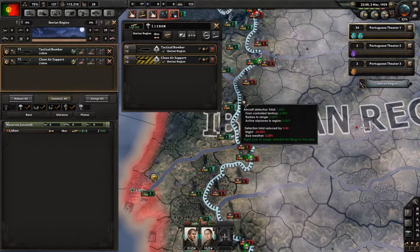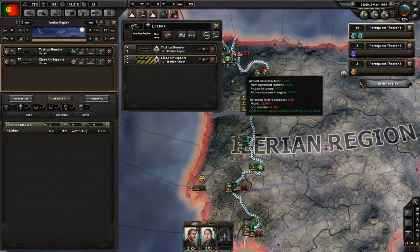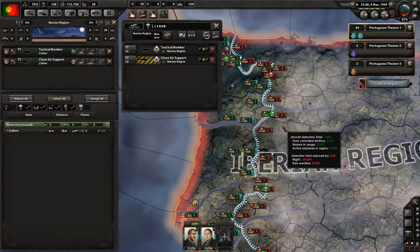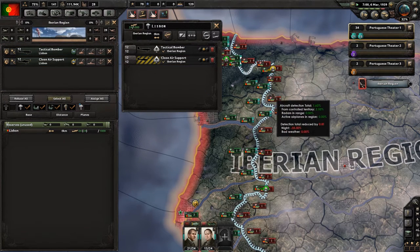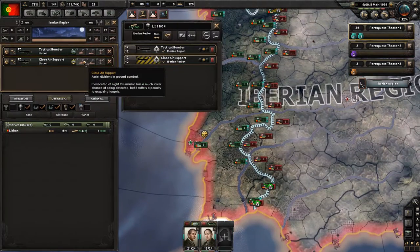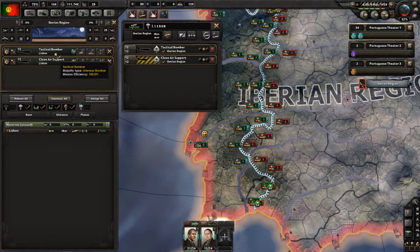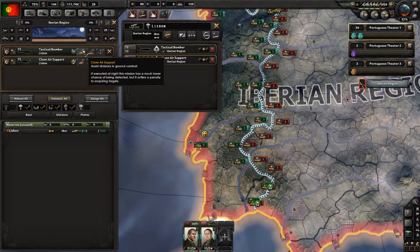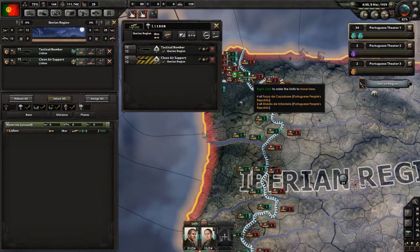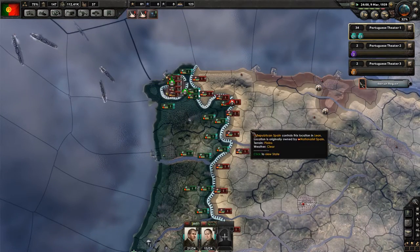Air wings with no mission — I don't understand. Oh, do I have to say I want you to be doing close air support in this area? That signed them. That works!